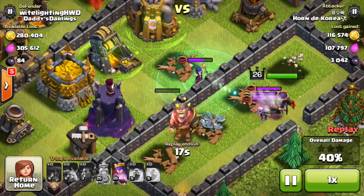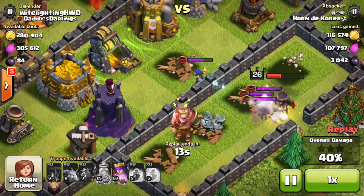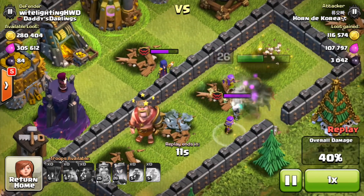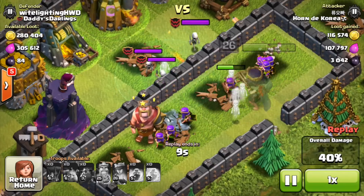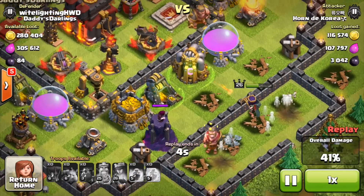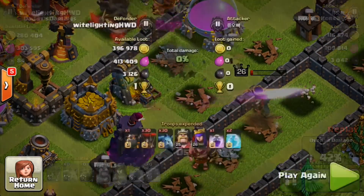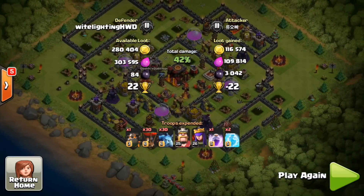The skeletons go beast mode and are going to surround the enemy queen, and she's going to lose pretty much all of her health. He's going to have to use her special ability to prevent her from dying. Unfortunately his queen does snipe my witch, so the witch is dead — but it's okay because the queen is about to be dead too from that X-bow. This raid ends at 42% — a 42% win for me, 22 cups, and this guy barely got any loot.